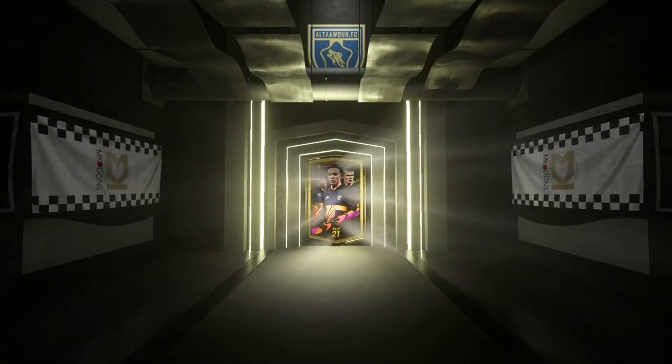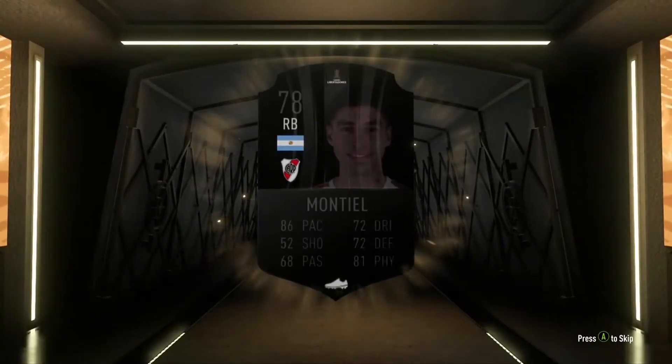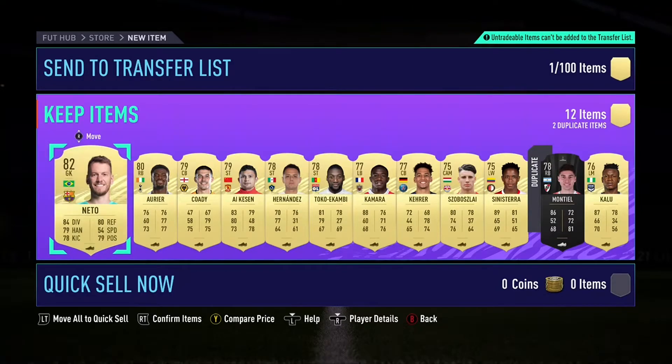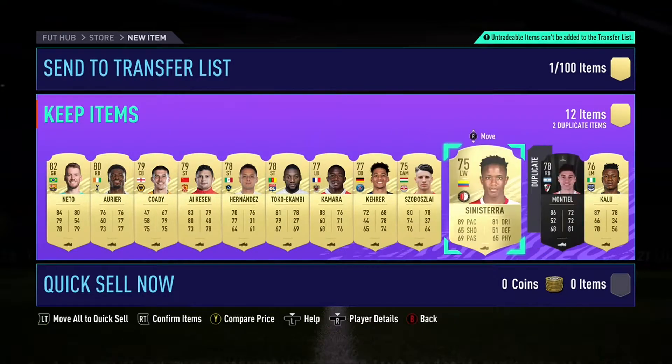The final 50k pack — I can't remember who we got in this one. It was a CONMEBOL card — Montiel, 78. And inside that pack: Neto, Aurier, Cody. Some nice Prem players and some other nice Ligue 1 and La Liga players. No one that I don't think I'll use.